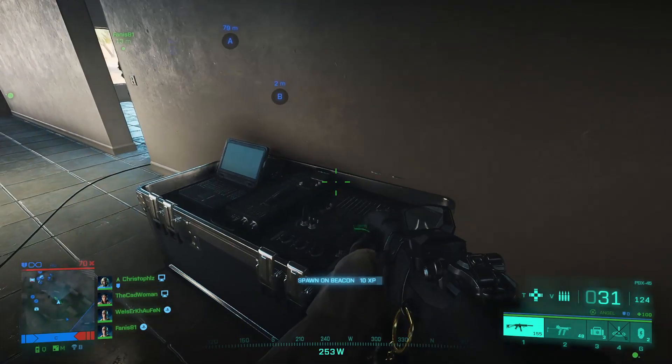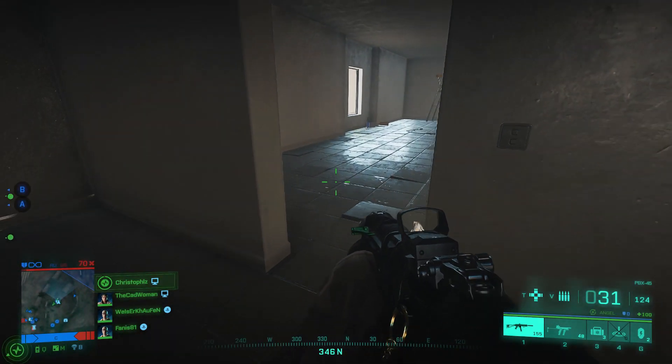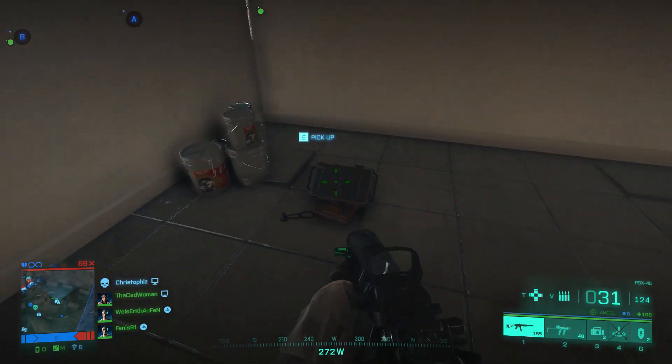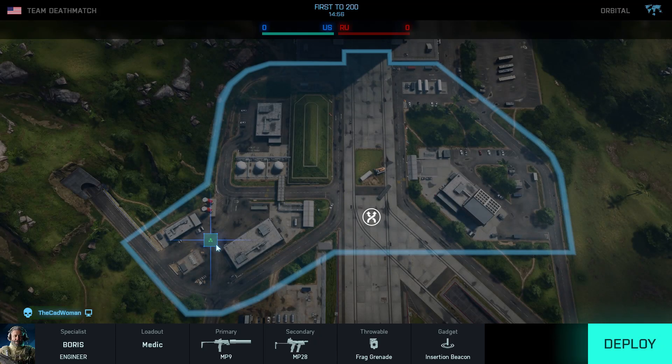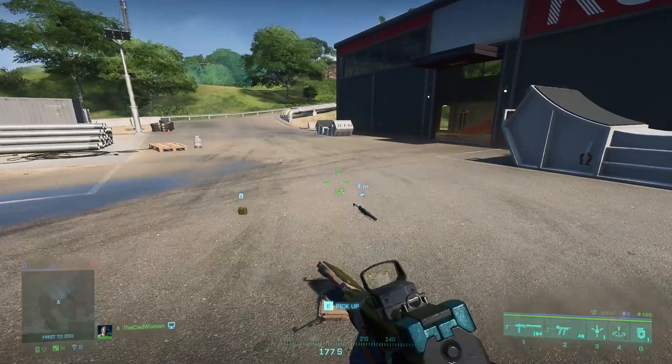Also, no one outside of your squad can spawn at your beacon. For every time one or more of your squadmates spawn at your beacon, you receive a small amount of XP. The beacon stays on the map as long as it's not destroyed or you place a new one at another location. It can be used infinitely by your squadmates, but once you spawn on it, it will disappear and you'll have to place a new one. So be sure to think about that when using it.